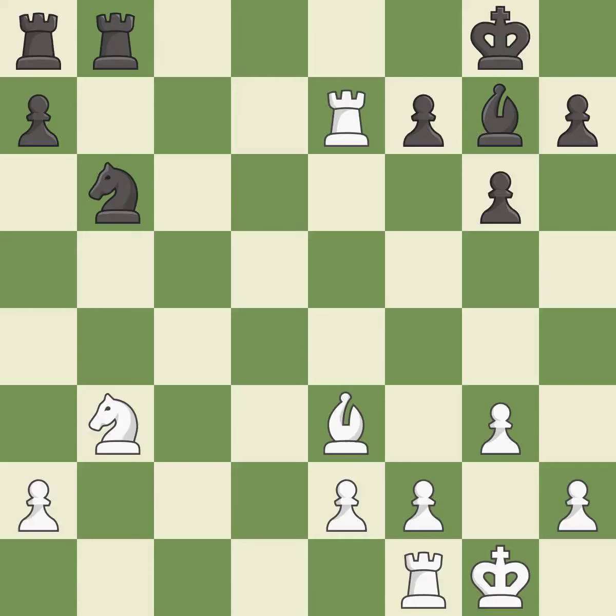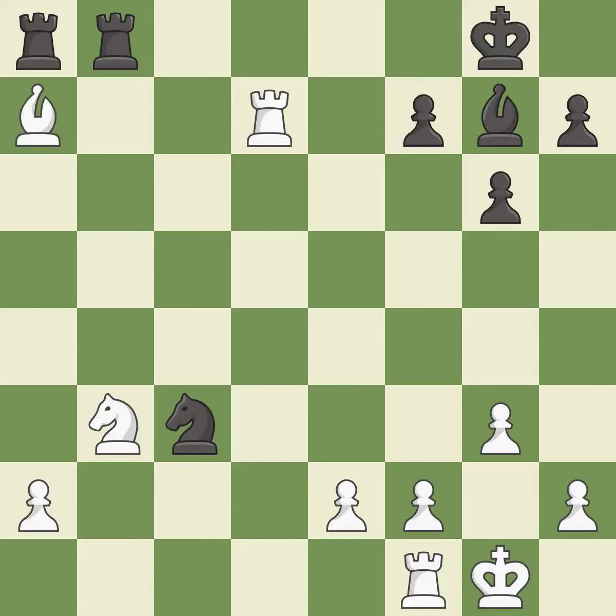Right on target — it is best. This attacks a rook, winning a tempo when it moves away. This wins a tempo by threatening a knight and forcing it to move away. This forks multiple pieces. The pawn is now passed because it can no longer be challenged by opposing pawns as it tries to promote — it is best.